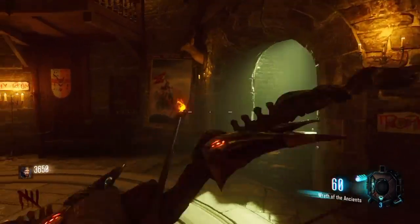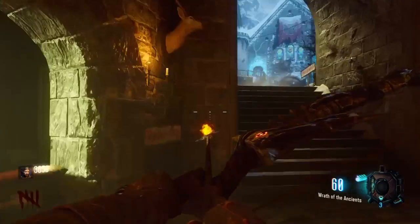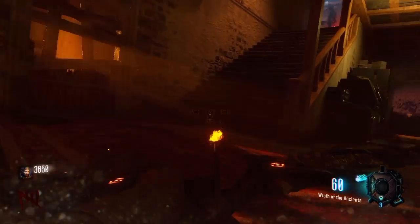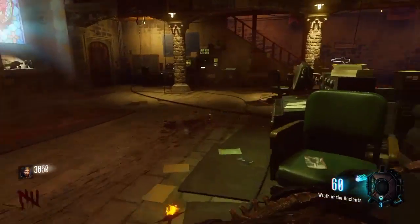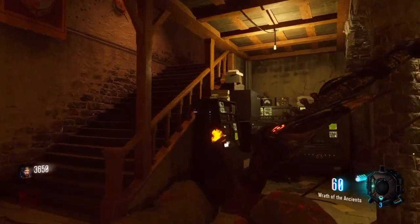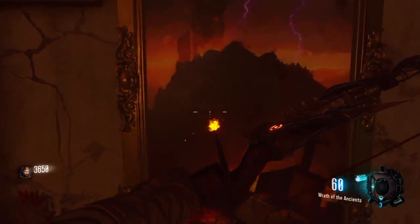The next painting is war, which is under the clock tower. Go up to it and hold square and the blue symbol will appear. Then go to the next one, which is on the other side of Speed Cola - turn right where you see the M8A7 and you'll see the mountain painting.